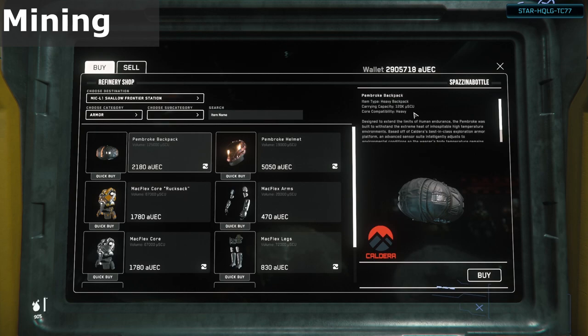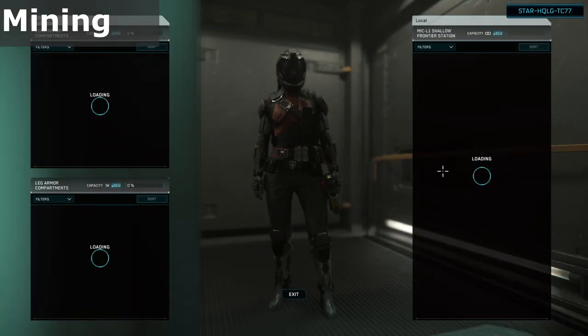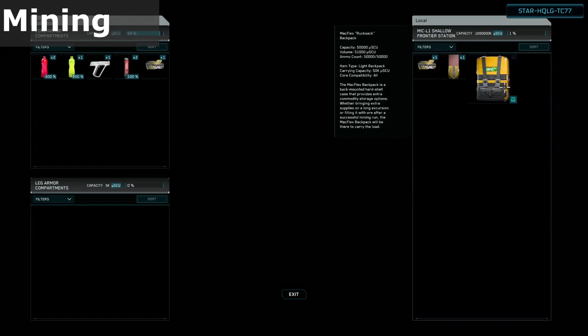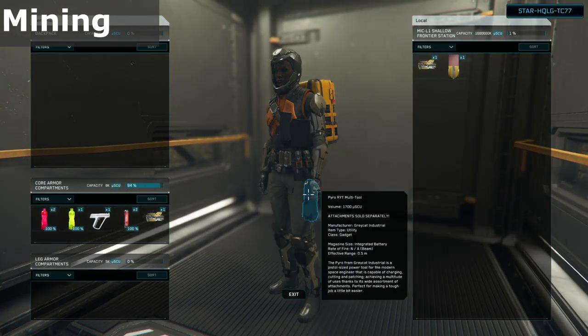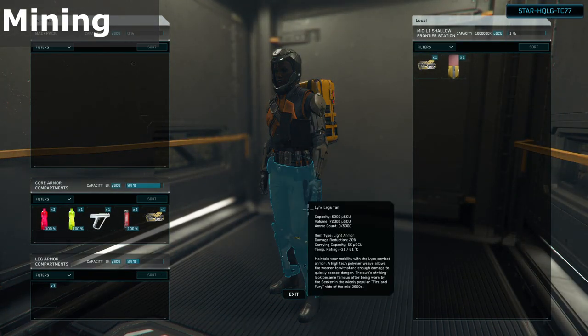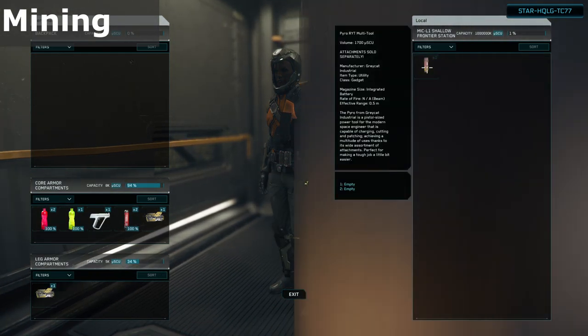At MIC-L1 you can find the Pembroke Undersuit, which counts as a heavy armor set, and the Pembroke Backpack. For the Pembroke kit — being the suit, the helmet, and backpack — it'll set you back just under 18,000 credits. If you have a torso and backpack you want to use already, that's up to you. Once you've purchased the multi-tool and mining attachment and have it in your inventory, equip the multi-tool and don't forget to put the mining attachment on it.